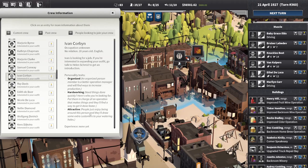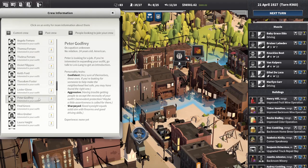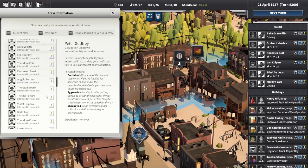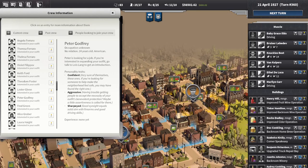I found two people to hire — we've got two slots. I'm going to go with this guy because he's attractive, so he could go in the bar. He's organized and hard-working, because we're going to need somebody for the moonshine place. And then there's Peter Godfrey — confident, aggressive, and sharp-eyed. He's going to be a decent all-round man: good at setting up fronts, bribing police, and also decent in a fight.